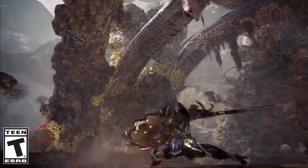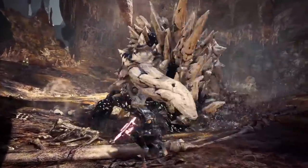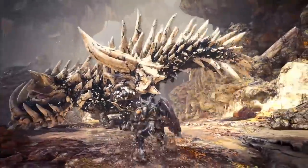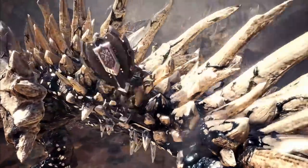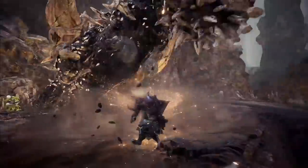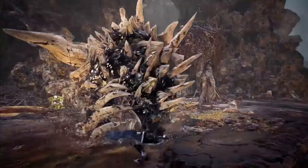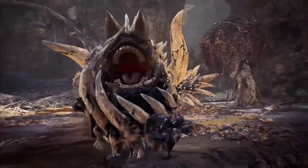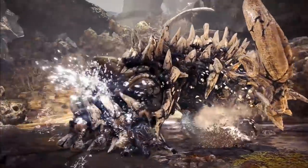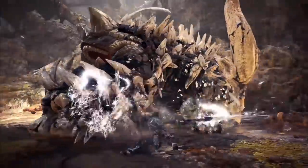Now moving over to everybody's favorite beat stick and ultimate utility knife, the charge blade — or as we call it in Japan, the charge axe. Just like switch axe, they're showing off that you can use your slinger with your weapon out, which is good for a heavy weapon. And here, they're showing that you can use the clutch attack and do a really cool-looking morph attack in the middle of the clutch, which will of course tenderize the part that you hit. They're also showing that you can do the strong shot with the slinger after you get hit and you're in the middle of a guard reaction if you're in sword mode. If you are in axe mode, you're able to do the strong shot after certain attacks. This promotes guard point play, which is really good for the weapon.